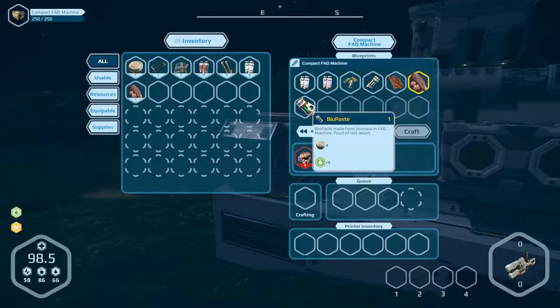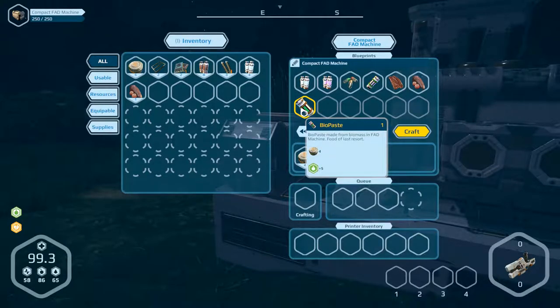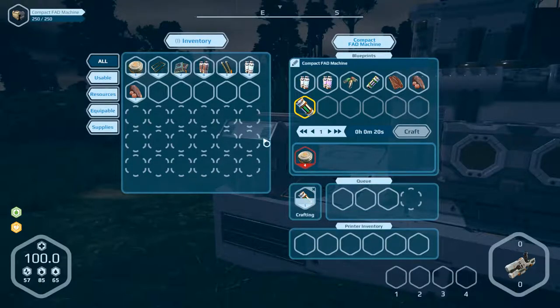Can we do something else? I think not — okay, we can do biopaste. Fruitage, fruit of last resource. Okay, that doesn't work — only four of them. So we can eat that, I think — yeah, it's a little bit for this.